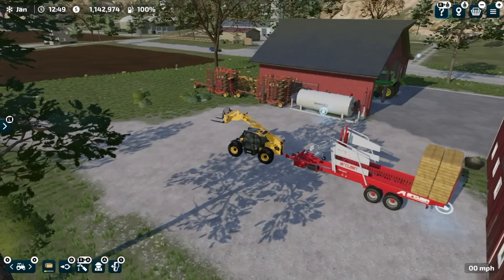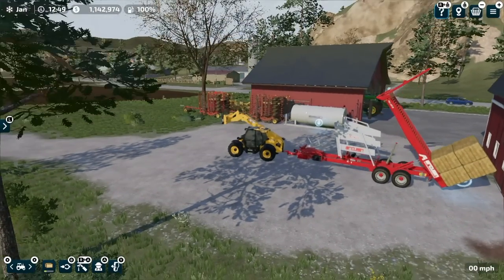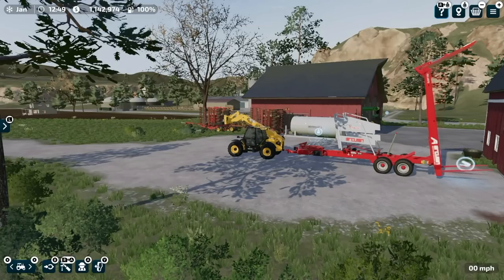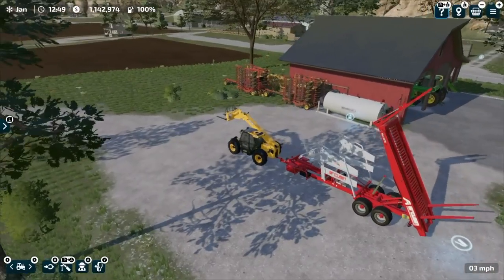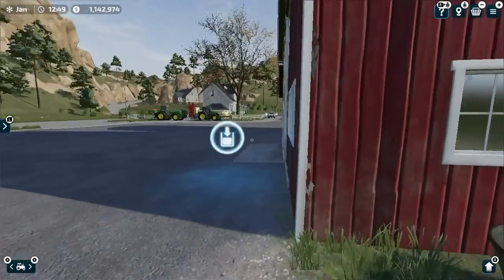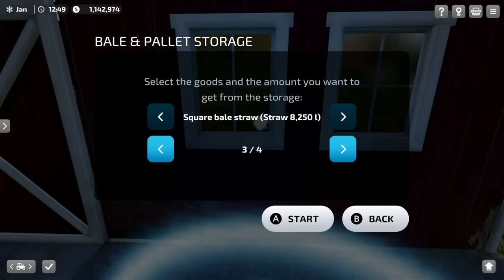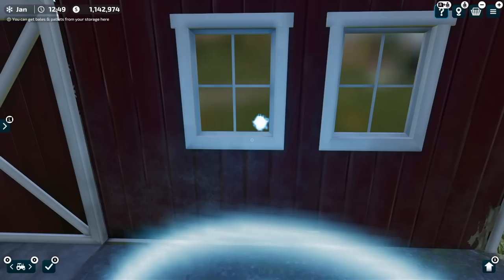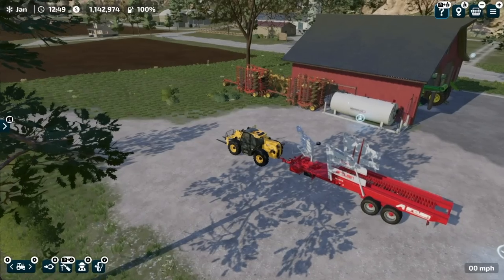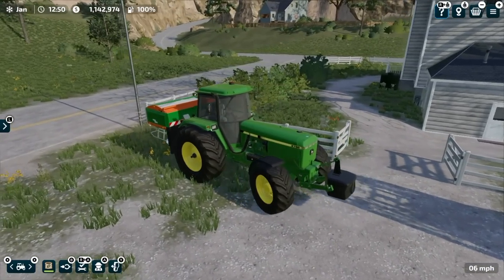You can see the tractor raised its front end trying to get out of the way a little bit. It drops in and takes our bales for us — very, very cool. Now I can jump out and let it do its thing. When I come around here I can select how many bales I want, what type they are, and they'll pop back out. How neat is that!